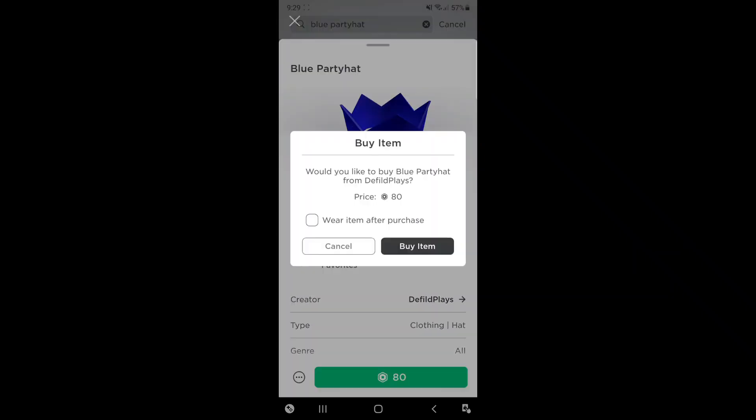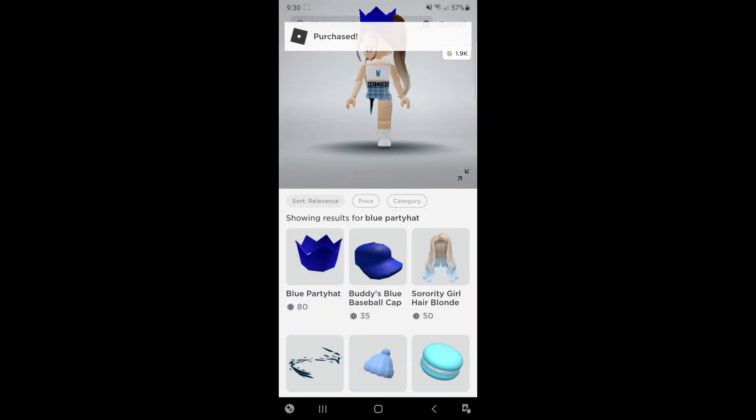This blue party hat right here, and it's only 80 Robux, which is a good price. So let's go ahead and buy that. Would you like to buy blue party hat? Yes. Let's wear the item. If you want to wear the item, you can press the check mark where it says wear item after purchase. I'm going to wear the item after my purchase. So let's buy the item. And there we go.